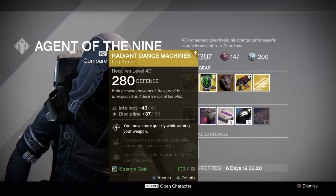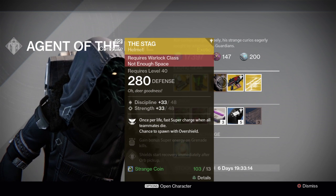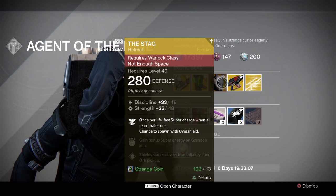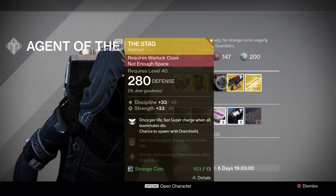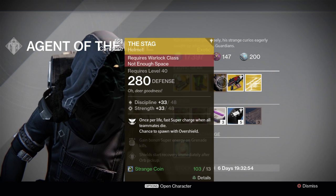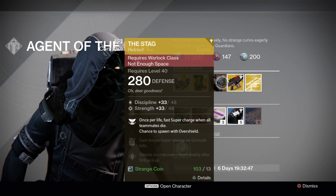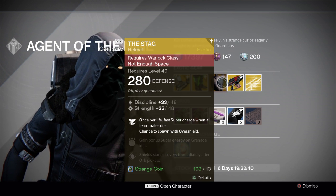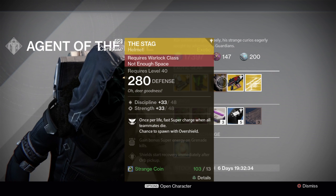For the Warlocks, it's The Stag helmet — discipline maxing out at 48, strength maxing out at 48, a little bit above average on the rolls. Once per life you get a fast super charge when all teammates die, and a chance to spawn with an overshield. You also gain bonus super energy from grenade kills, and shields start recovering immediately after all pickups, which is pretty handy. I'm not a big fan of The Stag helmet and haven't really used it a whole lot.